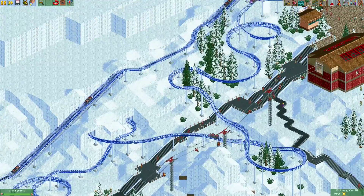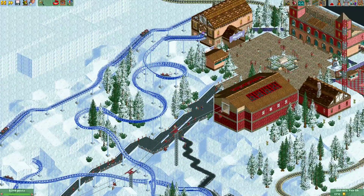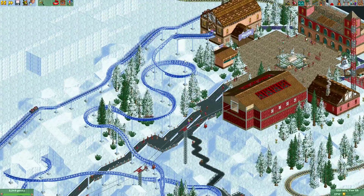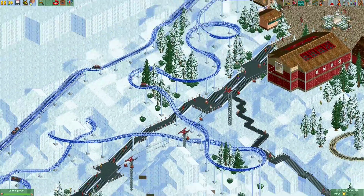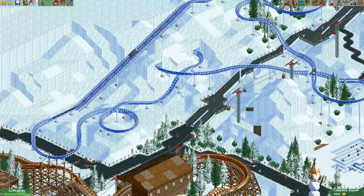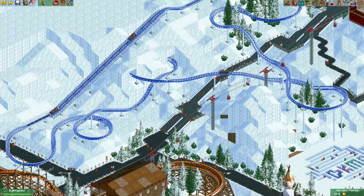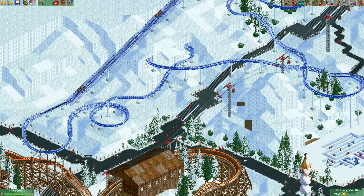Here's another area that could probably use some vegetation. This coaster goes down the hill here, and for part of the ride I actually placed some trees, but this part is still a bit barren. So here I will place some extra trees and bushes, and I think that will make this area come to life a bit more.